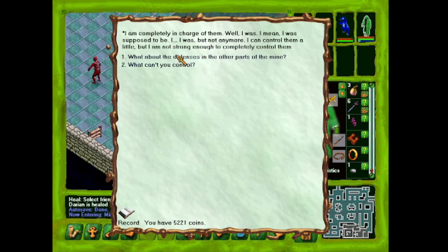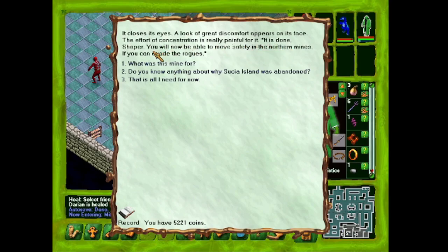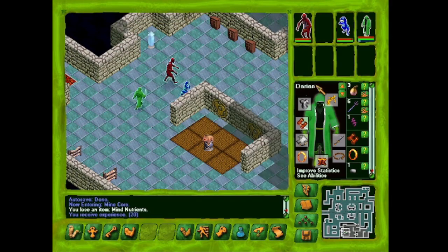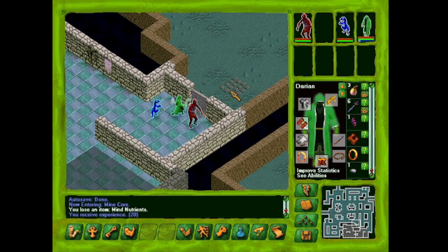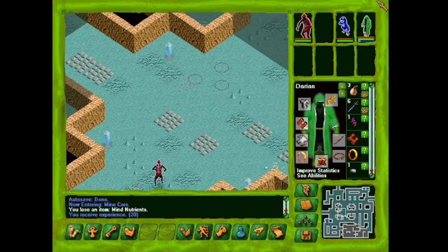'What about the defenses in the other parts of the mine?' 'The mine has three wings: west, north, and east. If I concentrate very hard — it will be painful — I can subvert the pylons, however right now I'm already concentrating on one of the wings. You must first give me permission to cease before I deactivate another.' Turn off the defenses in the north wing. 'It is done, Shaper. You will now be able to move safely in the northern mines if you evade the rogues.' We got 20 experience, which is nice, and we used the mind nutrients.